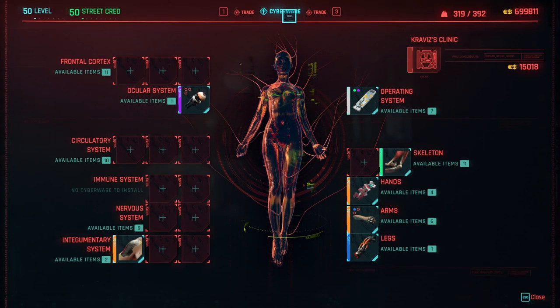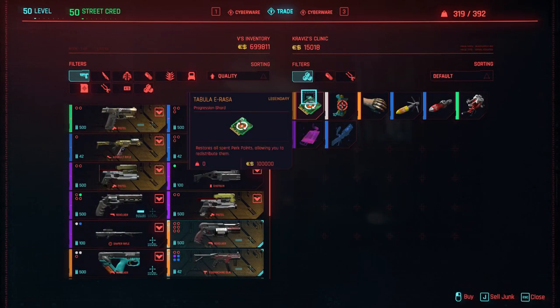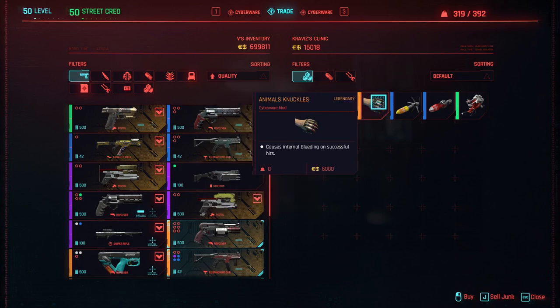At the top of the menu select 'Cyberware' — we're going to buy mods. There you can see it: this is the legendary Animal Knuckles. Just buy it, it's not expensive.